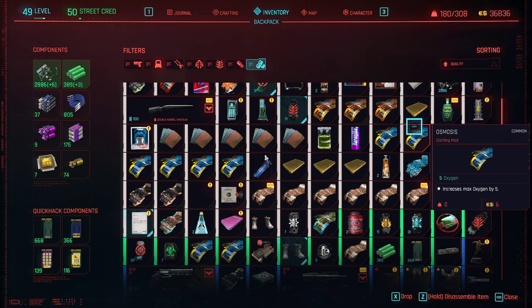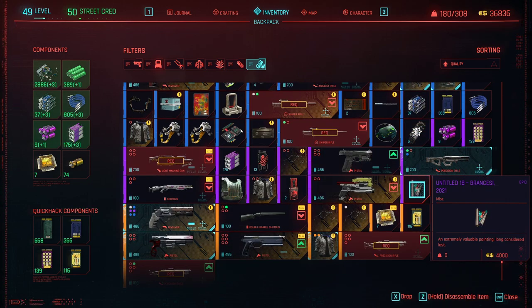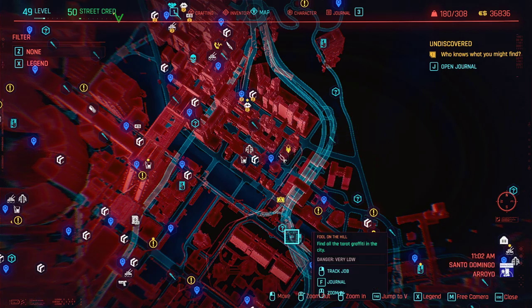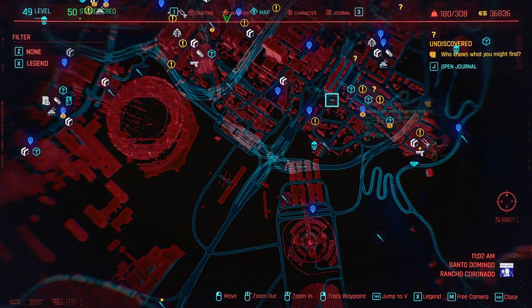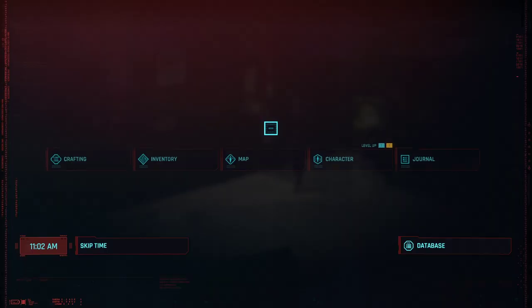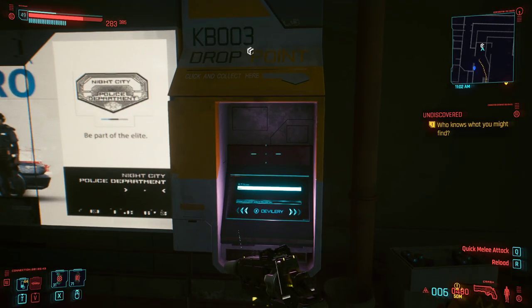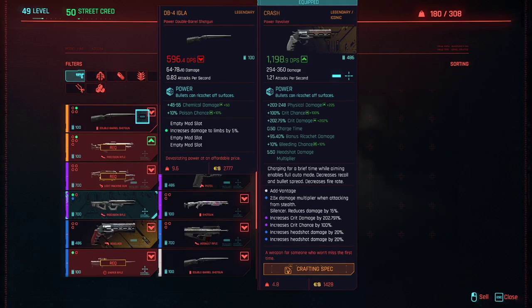This is definitely a glitch, but it's a very useful one for now. You need to get the Brancesi painting — it's in a quest you can find approximately around this area on the map. Rancho Coronado is basically the closest waypoint to it. It's a side job where you talk to a couple of bums, they give you a briefcase, you crack it, and then you get that painting.